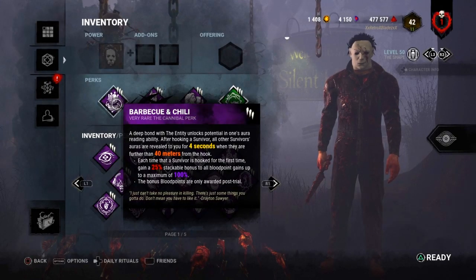So what Barbecue and Chili does: each time after hooking a survivor, all other survivors' auras on the map are revealed to you for 4 seconds. The auras won't be revealed if they have counter perks, are hiding in a locker, or aren't in the 40-meter range. Each time a survivor is hooked for the first time, you get a 25% stackable bonus to all bloodpoint gain — up to 50% at level 2 and 100% at level 3.